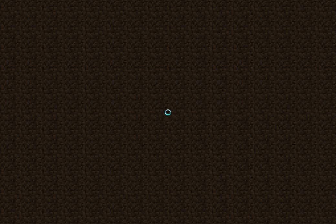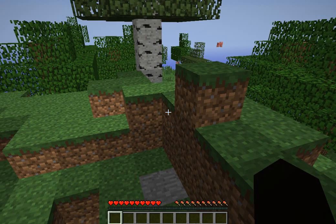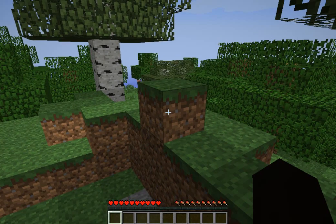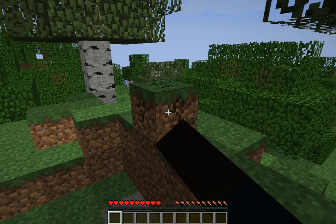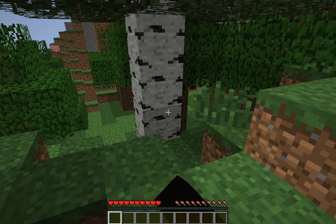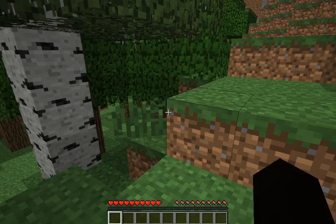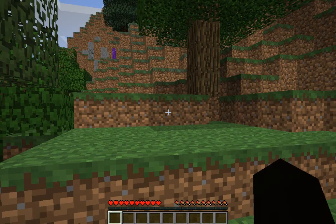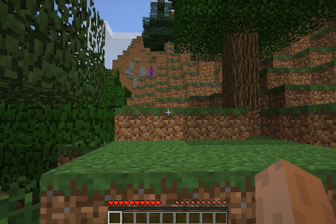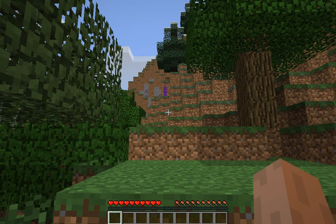Sometimes I'm not on there but sometimes I am. If I'm on there I can give you stuff, I can spawn stuff in for you. But if I'm not on, I can't. For some reason I can't change the game mode, so it's stuck in survival. And there's a nether portal up there which is kind of weird and awkward — I've never seen that up there before.